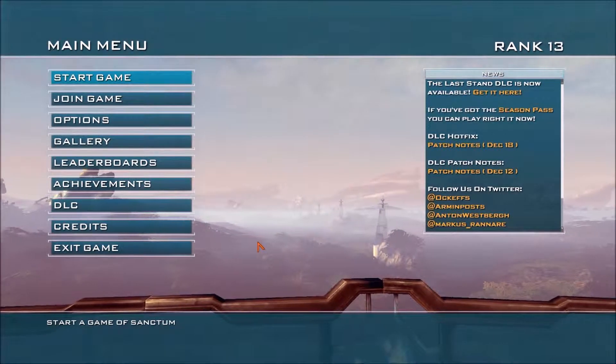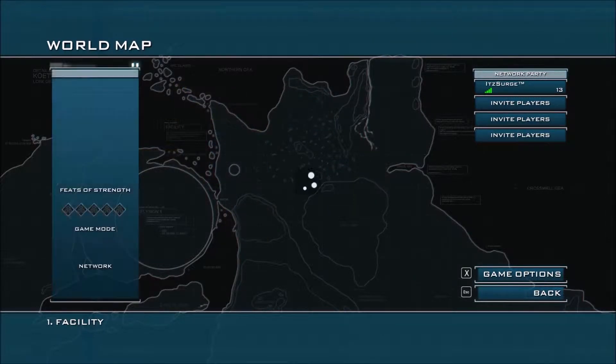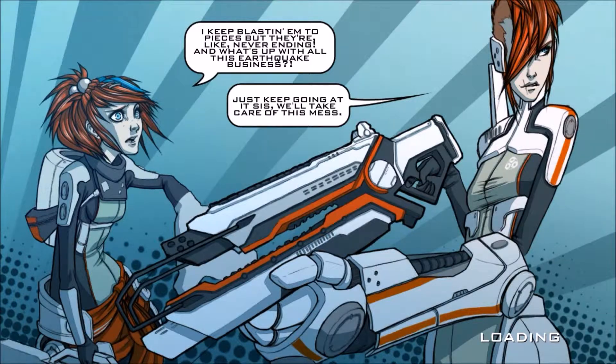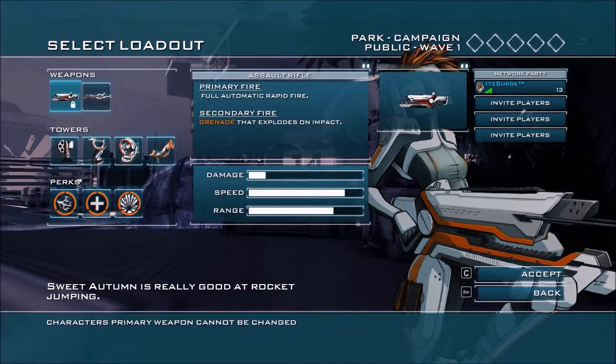So what I've just done is I've gone through and taken down my class a little bit. I've kept my good secondary on and I've just taken down all the towers to the lowest couple apart from one extra, because there were no actual lethal ones that I liked. My main character is Sky Autumn. The primary weapon is a fully automatic assault rifle and the secondary fire is a grenade that explodes on impact, which you guys saw in the last episode.